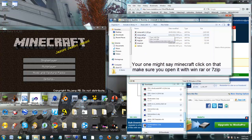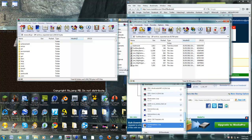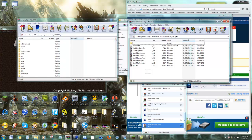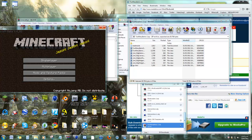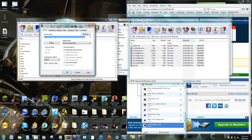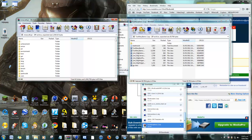We are going to click on Minecraft.jar. Once you open that, there will be a meta folder, or some meta dot something. Make sure you delete that. Then grab all the mod files - make sure your Minecraft is closed - and drag and drop them in. I've already got it in there, so I'll just press okay.